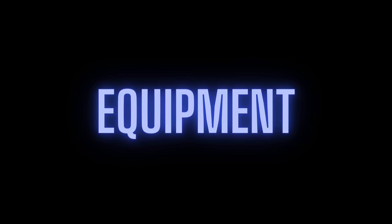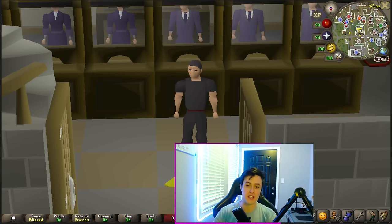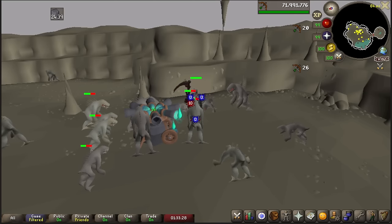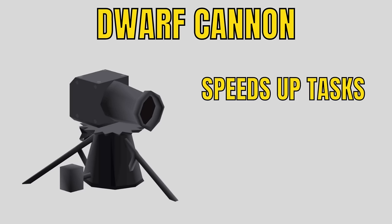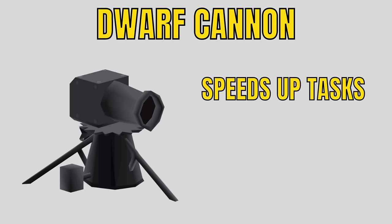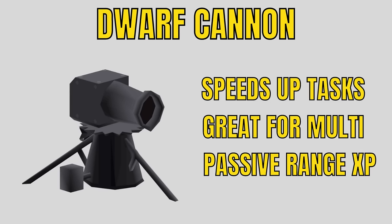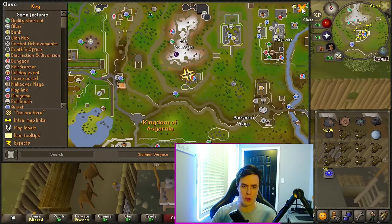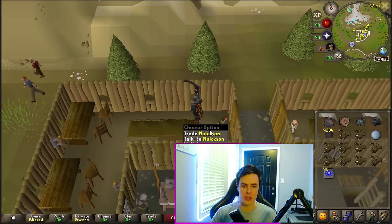Before we go further into training, we need to talk about equipment. It's okay if you don't have these things yet, but you should be working towards them — all of these are super important for the Slayer skill. The Dwarf Cannon spins around and attacks enemies around it, greatly speeding up your Slayer tasks and experience per hour. It's really good for multi-combat zones so it can attack multiple enemies at once, and provides a ton of passive range experience. Mains can buy this on the Grand Exchange, but Irons will want to come north of Falador by the Dwarves and purchase their cannon from Nolodian.